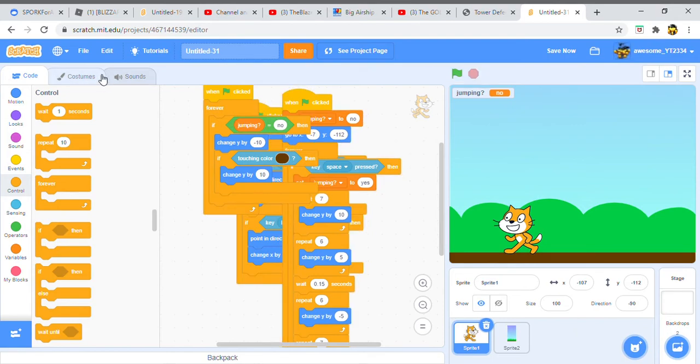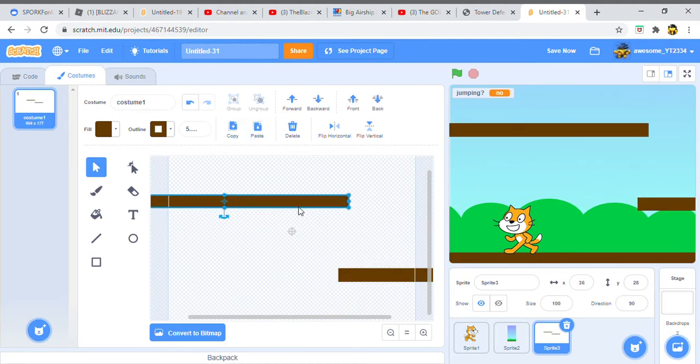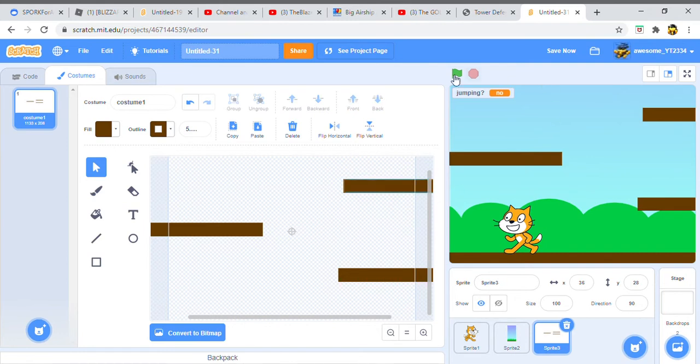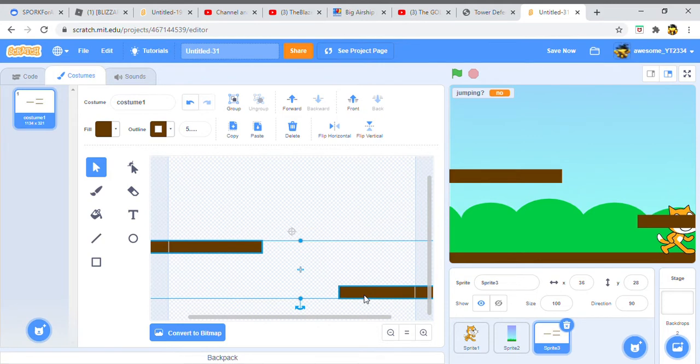Now we want to make the platforms. Copy that bottom part and add just a couple of bars as an example. You might want to set one a bit further up. You may notice that Scratchy falls through — probably because we're not jumping high enough. So if we put him slower on the ground let's check that.